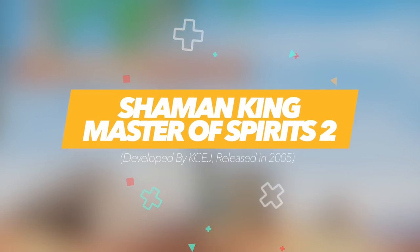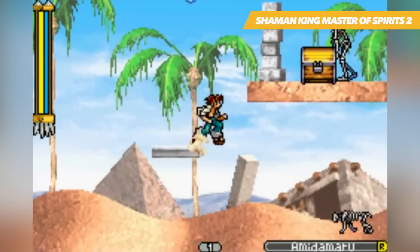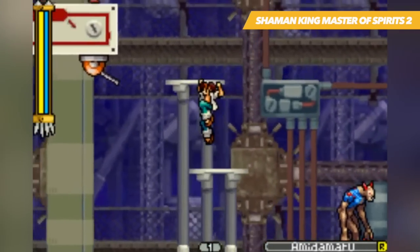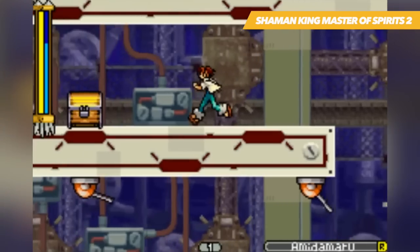Shaman King 2 is basically a simpler version of a Castlevania game. You've got your standard attack and jump buttons, as well as the ability to summon spirits to help you out in tight spots. The game throws some combos and simpler skills like spin attacks and dodging your way as well, but the controls are pretty bare bones and easy to get a grip with.